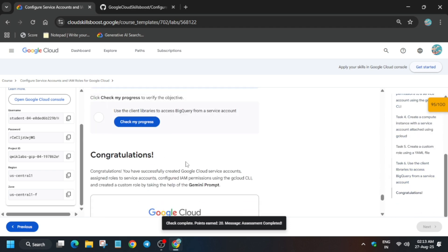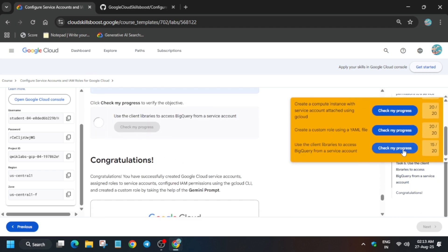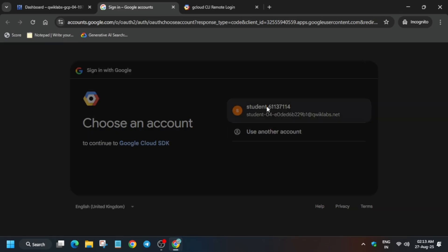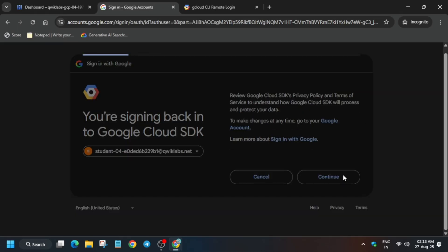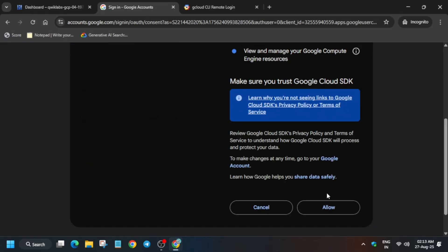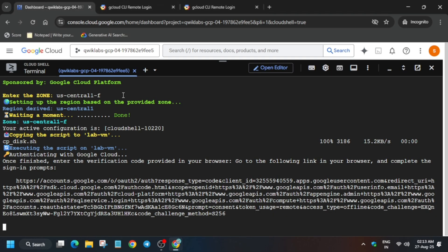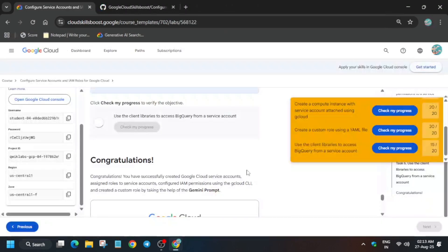For that five points, if you check the score for that particular task, it will show the BigQuery role is not granted. So we have to just grant it. Just authenticate yourself again, select the user ID, click Continue, then Allow. Copy it, paste it over here, and hit Enter. Now wait for it to get completed and once it's done, we'll be done with the lab.